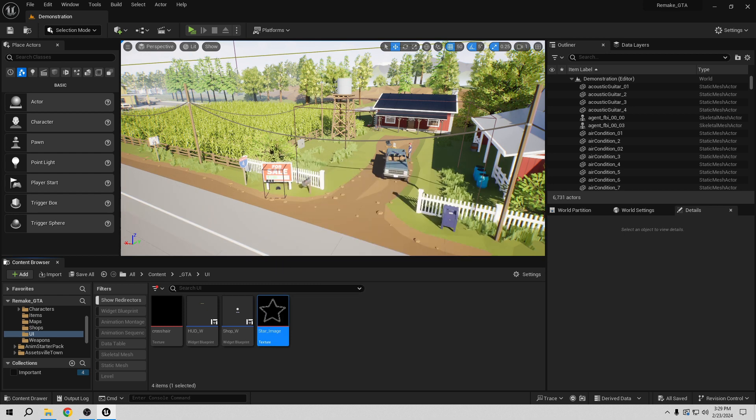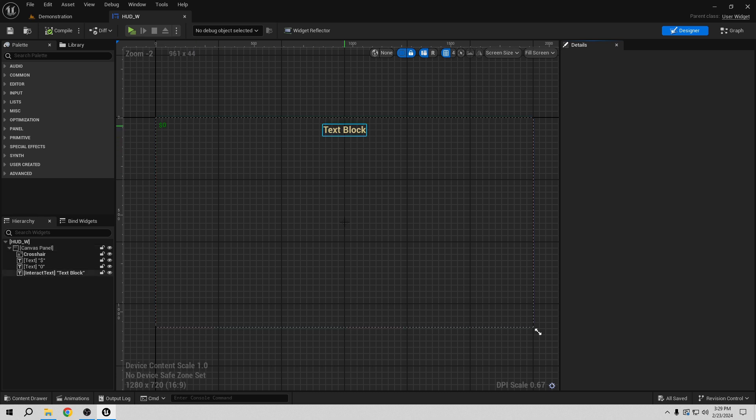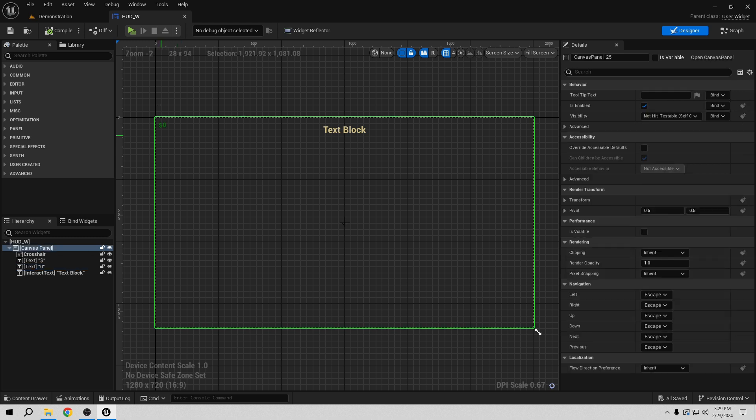We want to put this in our HUD. If I remember correctly, we already have good text there depending on when we pick it up, and also here for the money. So we want to modify this a little bit to have the star system here on one side. In my case I want to put it right here. We can do this a lot of different ways.